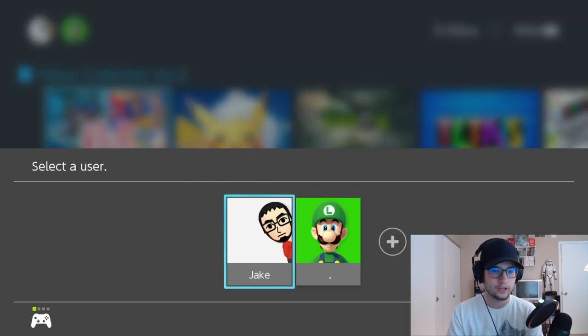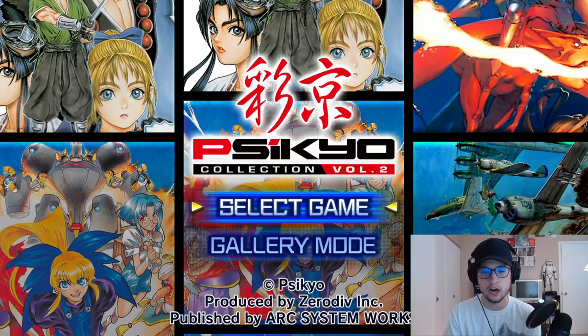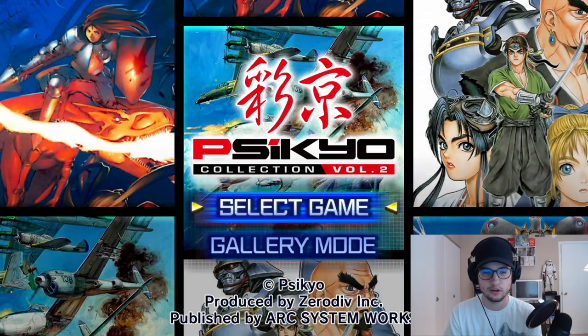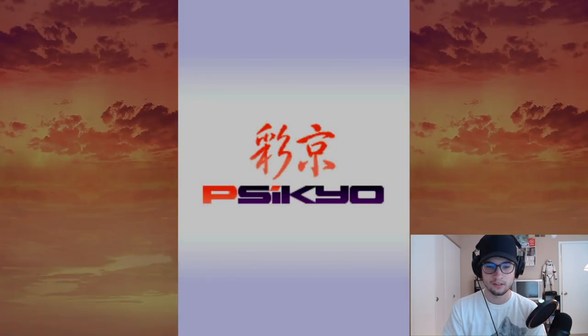Alright, here we are. It should recognize that this is a North American Switch — it should open up in English, I'm hoping. These are all scrolling shooter games, which is a genre I'm not super well versed in, but I figured I really wanted Gunbird 2, might as well get all the other games with it. I am playing on my Hori Fightpad Mini. Did a review on that a couple weeks ago, so you can check that out. I've been loving it so far — it's a cool little controller.